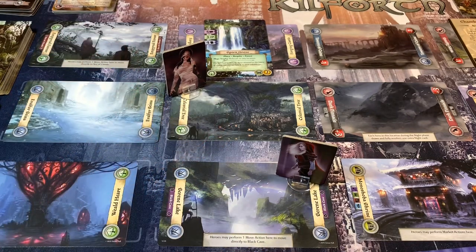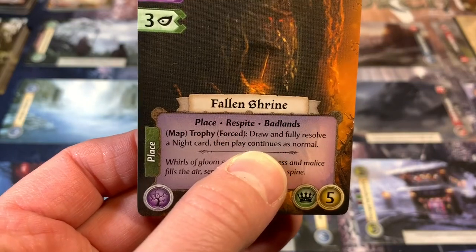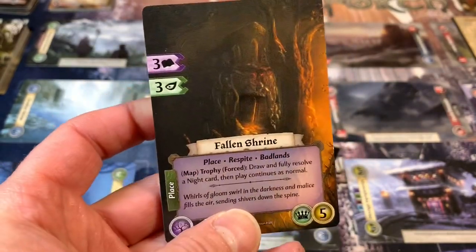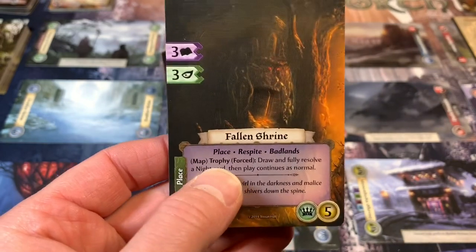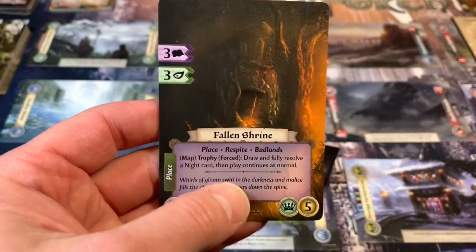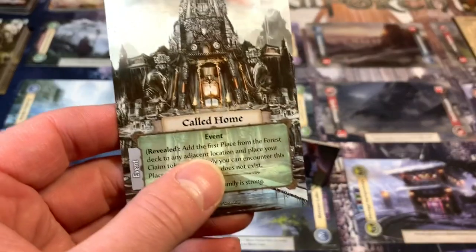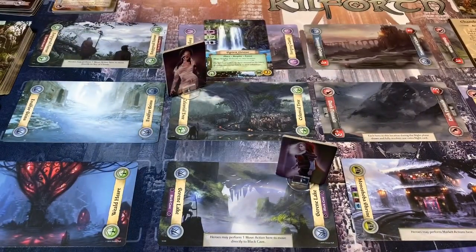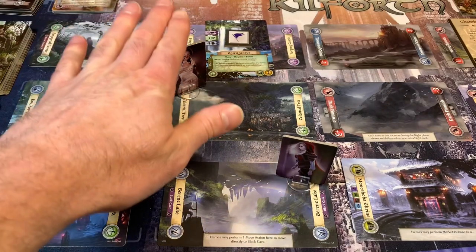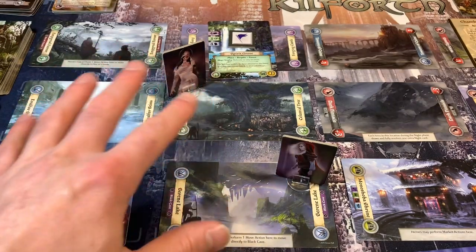In the last video there were a couple of things we have to fix. This card up here says Map, Trophy, Force — draw and fully resolve a Knight card, then play continues as normal. I'm only supposed to draw the Knight card after successfully completing this place, not when it hits the board. So I accidentally took one extra Knight card. Also, when we played this card, I was supposed to put my claim token on it, and the person that claimed it was our Watcher. So we take one of our tokens to show we claimed that location — only she can actually succeed there.